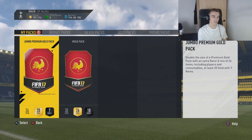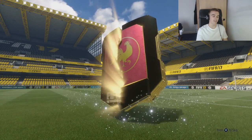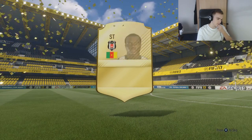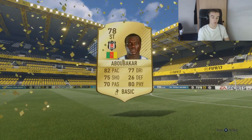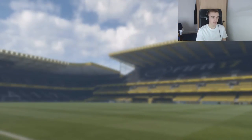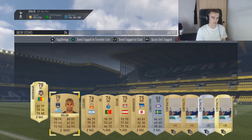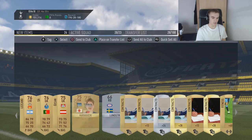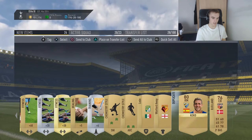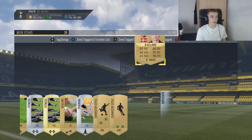But now we got the two big packs. So we got the Jumbo Gold pack — it's not a walkout. And it's a rare, though. We got Ubu Bakar. That was very, very lackluster indeed. Let's see what we've got in here — I reckon we don't have a duplicate. Oh, we do have duplicates. So we are going to send these to the trade pile and then keep the rest.